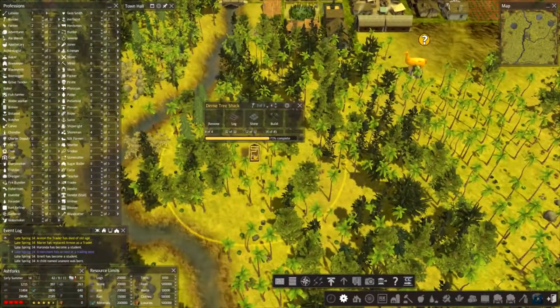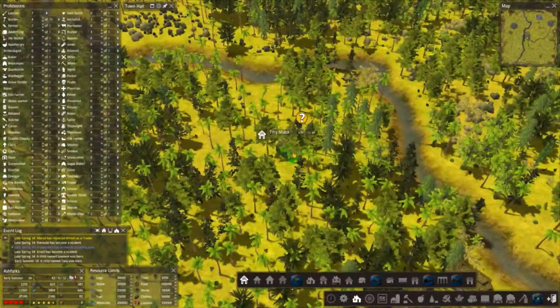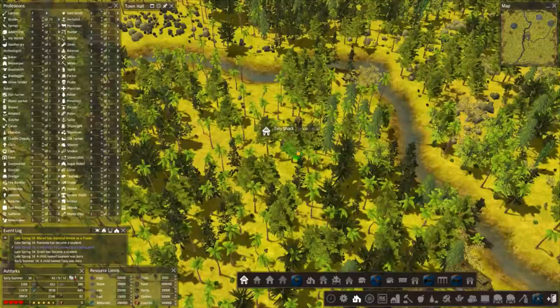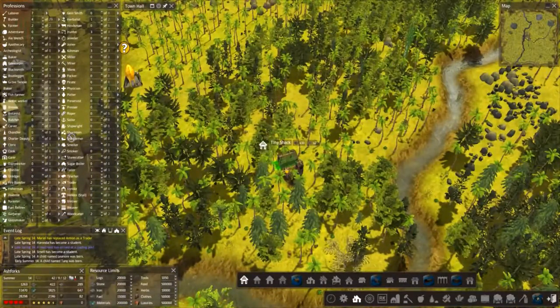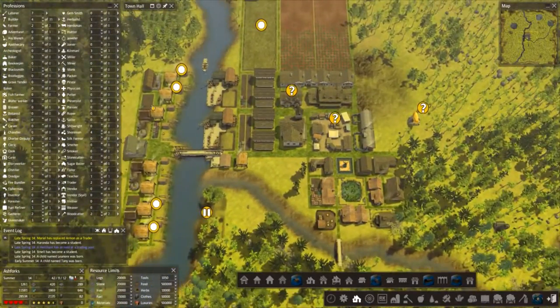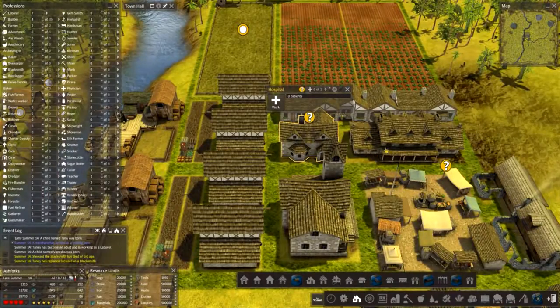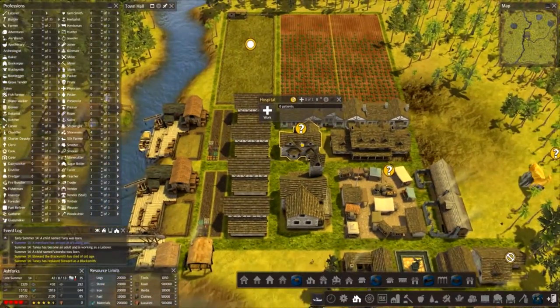This guy's coming along. Let's give him a tiny shack as well, because they do quite well next to these. I'm not too sure how many people you can put in these shacks, so put a couple of houses just in case there's three or four slots available. Hospital — don't need anyone in the hospital, you only really need someone in the hospital when you get a disease or some sort of infectious notification, then just make sure you put people in straight away. But there's no point keeping people in there all the time — it's just a waste of labourers.